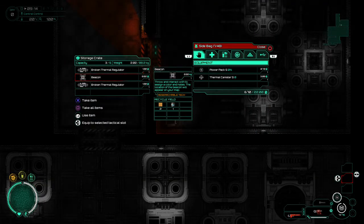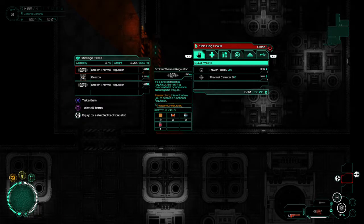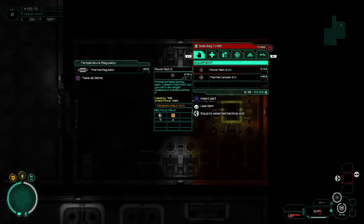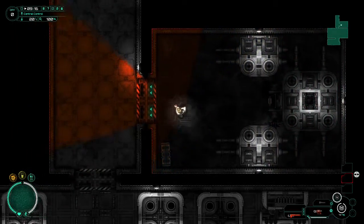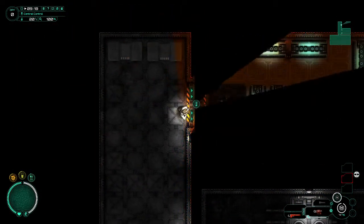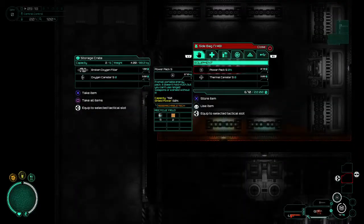There's a thermal canister — that's good. This is the thermal regulator. Here is the thing that is controlling how warm it is in the place we currently are. If we lose that, we start to freeze to death, which is not great.